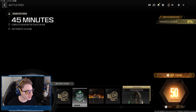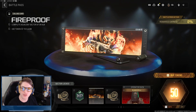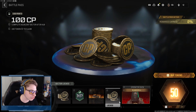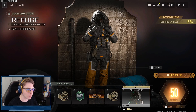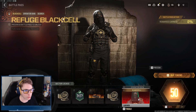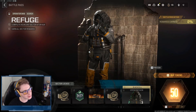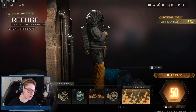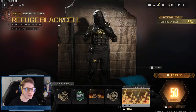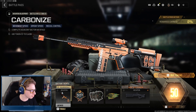In Sector A11 we get 100 COD Points, 45 minutes of double XP, the Fireproof calling card, another 100 COD Points, and the Refuge skin for Scorch — a new operator. The Refuge Black Cell skin for Scorch looks fantastic, like every other Black Cell skin. Moving to Sector A12, we start with the BASS-B blueprint Carbonized, which is pretty cool, and it also has a Black Cell variant — Carbonized Black Cell — which has so much potential.